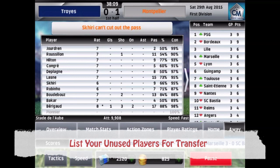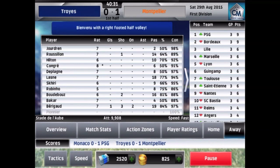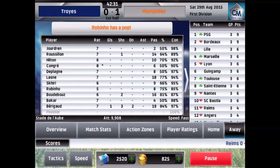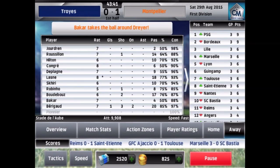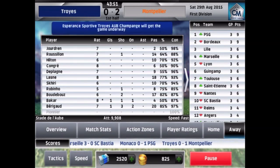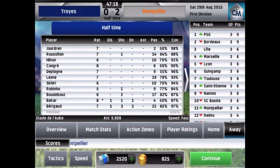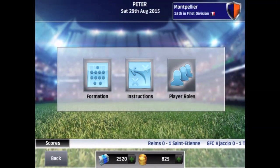Though the catch with free agents is that a lot of them can do a number on your budget for wages. List your unused players for transfer — if you need more money to sign good players, you can always place players you don't want or need on the transfer list. Somebody is sure to place a bid on them, and when these players transfer to their new team, you will have more money to spend. You can place as many players as possible on the transfer list, just as long as you have at least 11 players for your team.